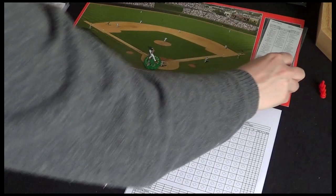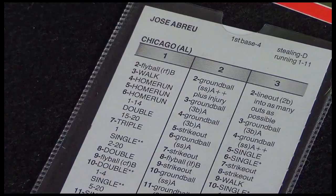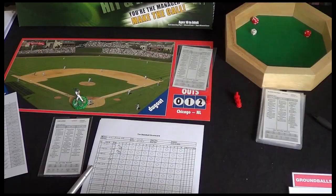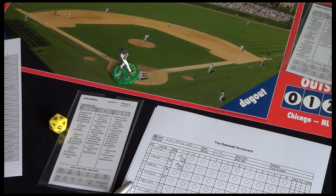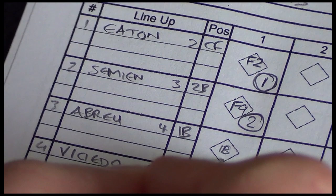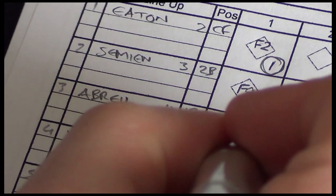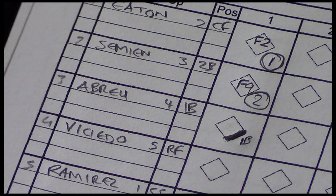Up next is Abreu. Let's roll the dice. This time it's a one on the white die and a seven. There's a one in twenty chance of a triple, otherwise it's a single. We roll the split die and get a 19 - it's a single. So Abreu's on. We move him over to first base. To mark this on the chart, we write 1B - he's got one base, that's a single. We darken this line on the diamond showing he's got a single. This is why you don't really need the diamond if you don't want to, because everything is stored on the card.